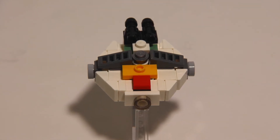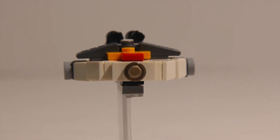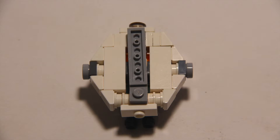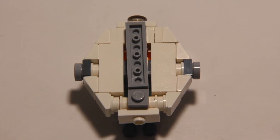Making this ship actually took quite a bit of time because the slopes have grooves, and if they aren't flush the shape looks super different. But I was able to solve this problem by using a really uncommon piece which is used for minifigures, and you can see at the bottom of the Ghost how I was able to implement that piece.